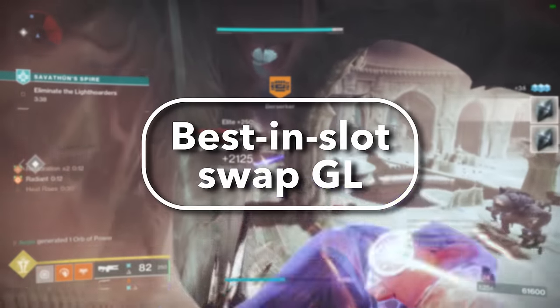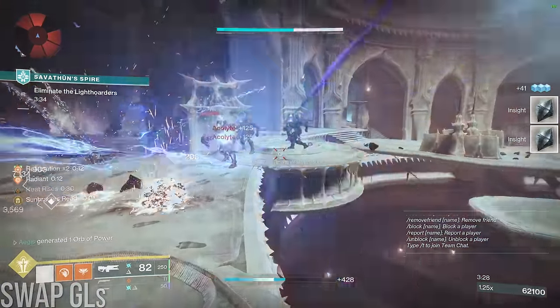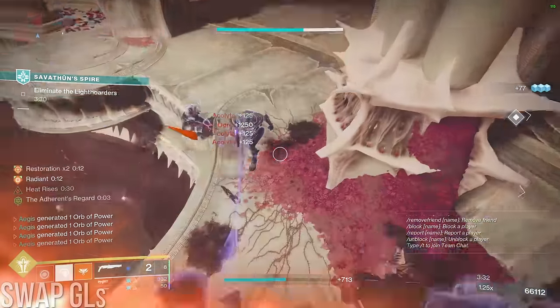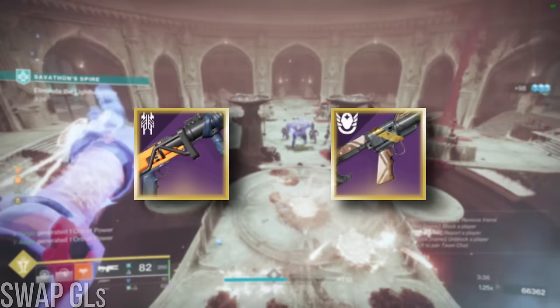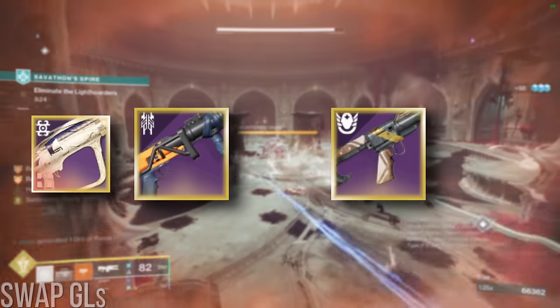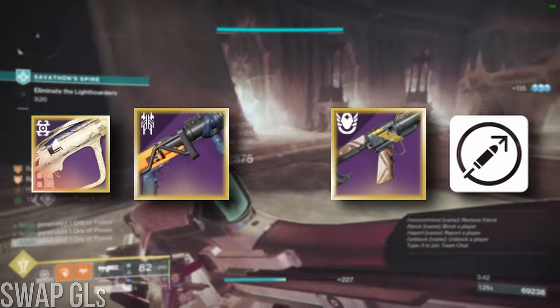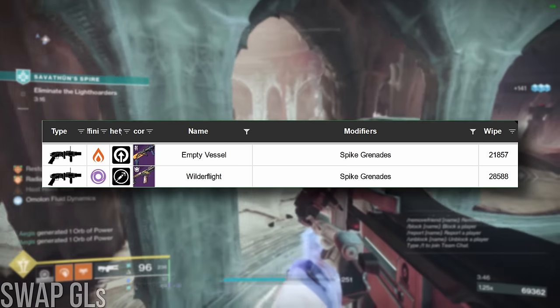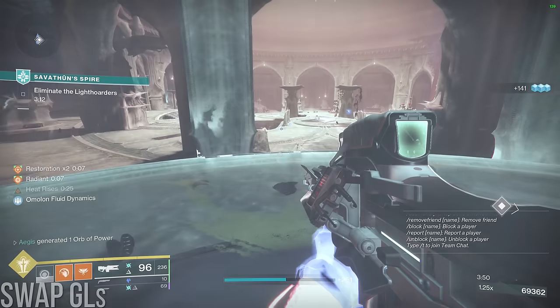Best in slot swap GL. Since I've sung the praises of the Izzy GL rocket rotation in my endgame DPS summary video, it's only fair I answer this question. When it comes to swap GLs, there are really only two in contention: Empty Vessel and Wilderflight. While Empty Vessel has the advantage of matching the Apex Surge, giving it a 22% edge, Wilderflight has a superior double fire frame which gives it a 31% damage boost per shot. Even with perfect rolls on both, Wilderflight is the clear winner, and if we ever get an insane void rocket for DPS, it won't even be close.